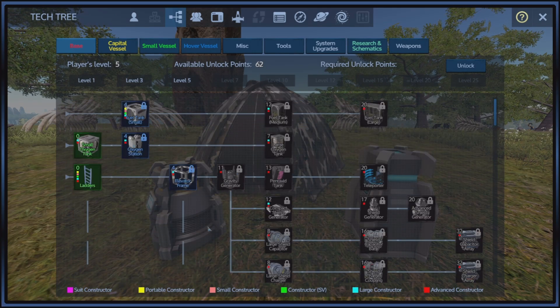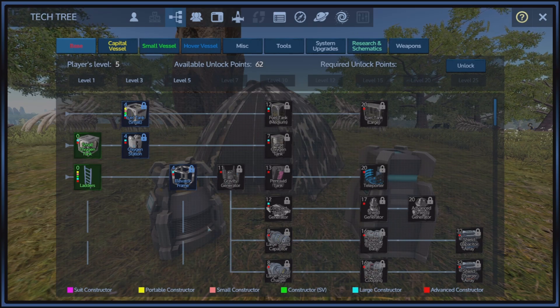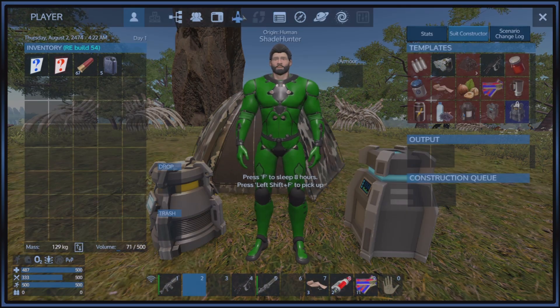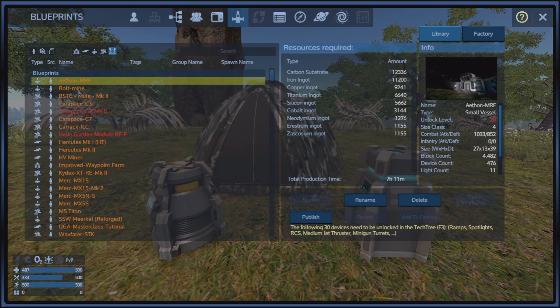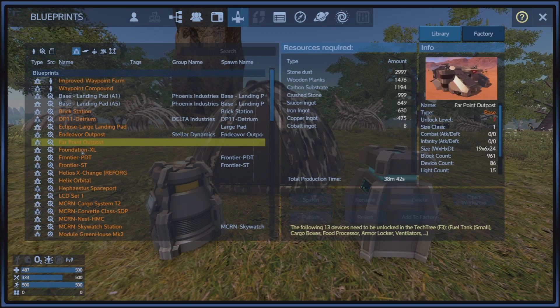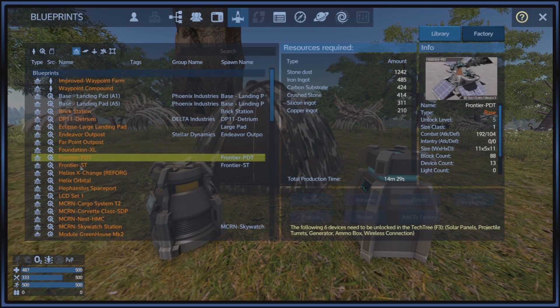We need to find a base, and normally on single player, you can actually find a place and take it over, or you can build your own. There's also the factory which, if you have the right stuff unlocked, you can build your own base. Since I have things locked, I'm going to have to probably build my own base.